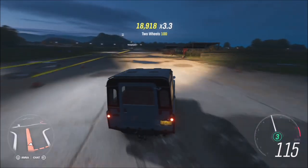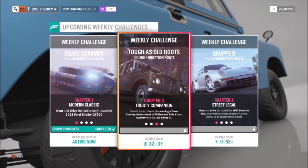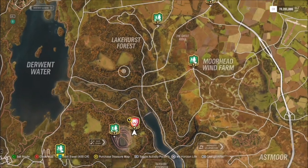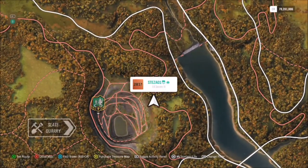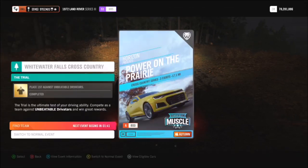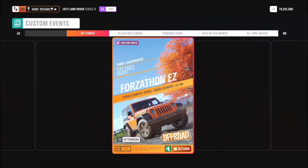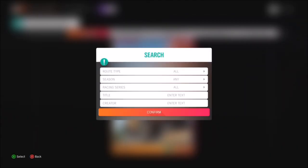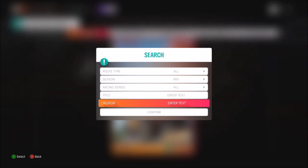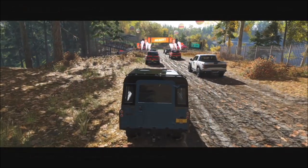The next challenge wants you to win a cross country series event at the Whitewater Falls Cross Country in your Land Rover. The Whitewater Cross Country race is located here at the quarry — ignore the symbol there, I'm still in the old season where it's a trial event. I've created a really quick and easy race so you can get this challenge over with. It's called 'Fallsathon Easy,' so search for that name under title or type in my gamertag under creator, which is stesa01.